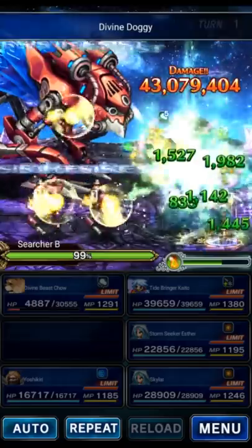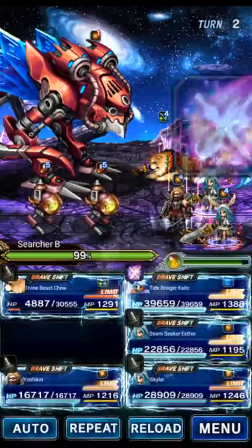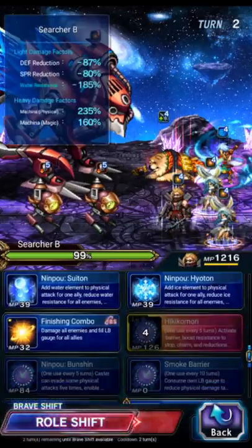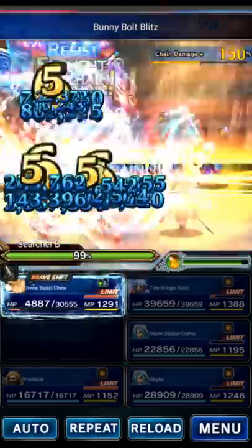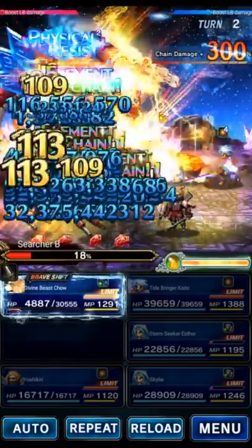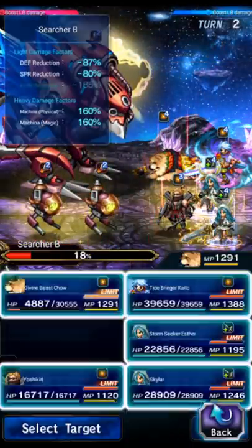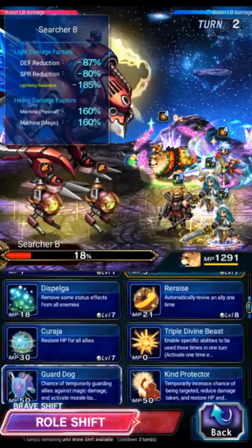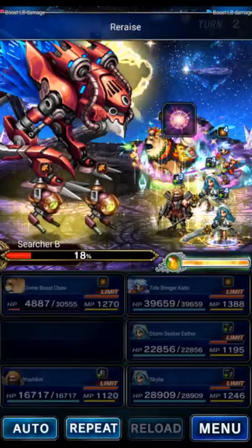Now we go ahead and burst - LB Kaito, LB Esther, LB Esther, and then Yoshi triple Bolting to support chain with Kaito. Chaining that up now. We'll hopefully kill the searchers - if we do, great; if not we'll handle them next turn. Chow will heal himself and re-raise himself, and we'll re-raise Yoshi. Actually we don't need that - just re-raise Kaito and Yoshikiri.